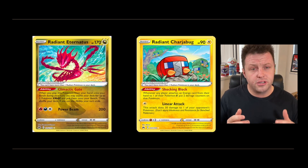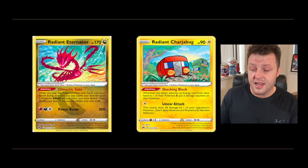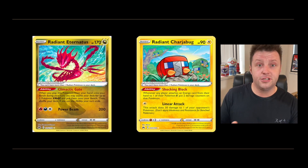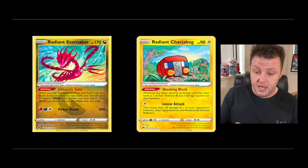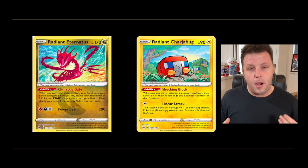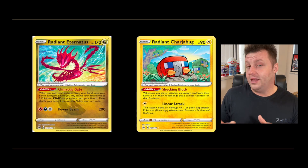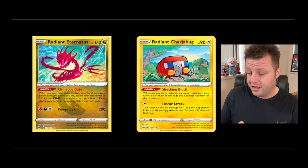You might have seen from V-Star Universe that we got a first look at the Radiant Charizard. I haven't looked closely at the V-Star Universe set, but we do have the first English versions here. I actually quite like the Radiant Eternatus — it's a bit hard to judge a card just by pictures, but I have this Pokémon in shiny form in Sword and Shield, so I'm pretty happy they're doing a Radiant card of it. Radiant Charizard isn't the most popular Pokémon but I really liked using it in the games, and I like that they've gone for something like this.